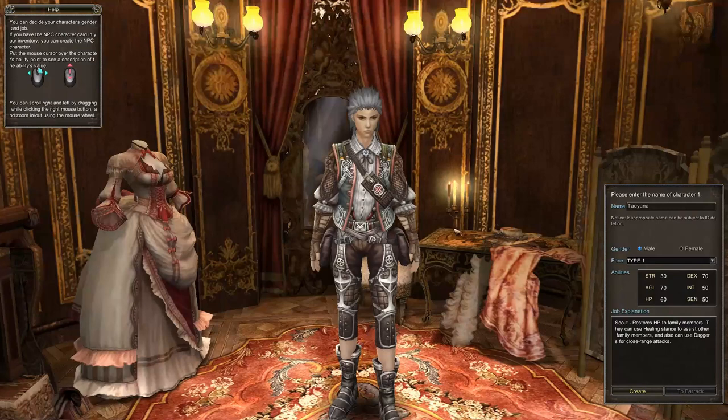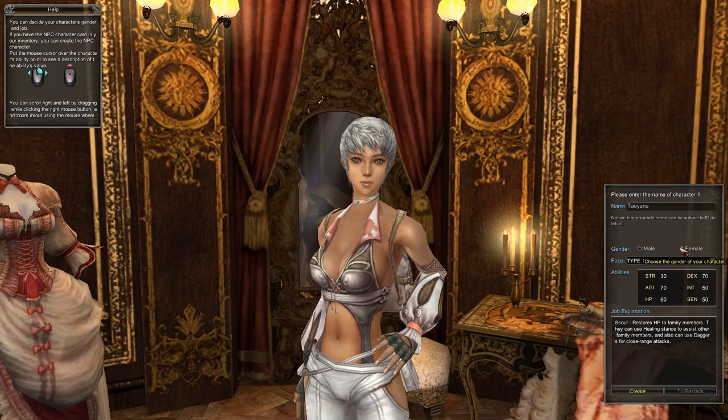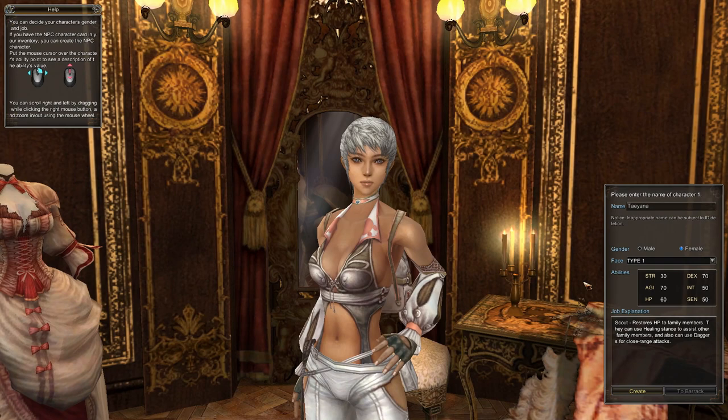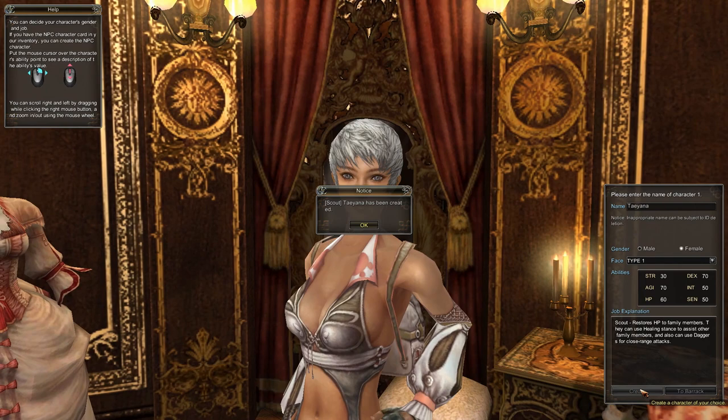There are two genders — male or female. The male model looks pretty dated, so I'll go female since my character's name is female. The stats are already there: dexterity and agility at 70/70, which makes sense because the default is scout. The job explanation says scout restores HP to family members and can use healing stats. It doesn't seem like you can create any other job here, so let's go ahead and click create.